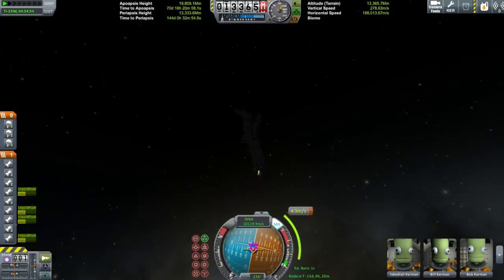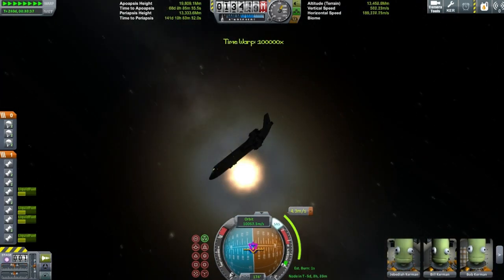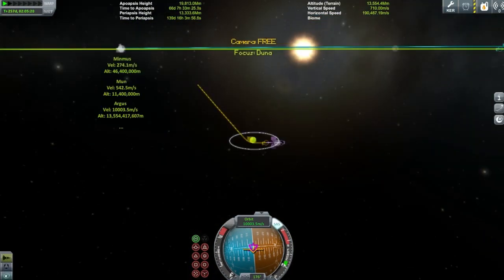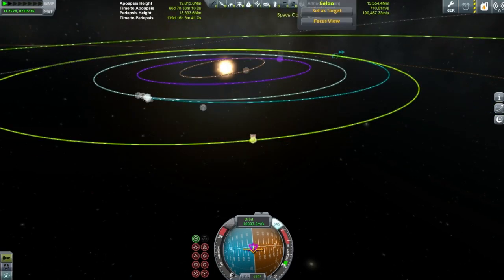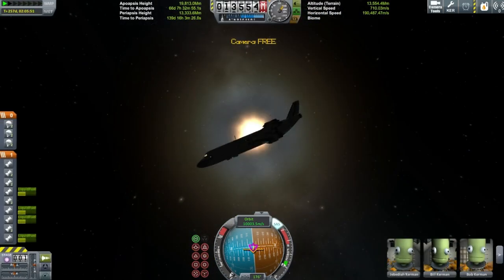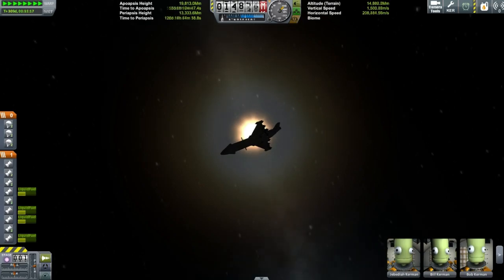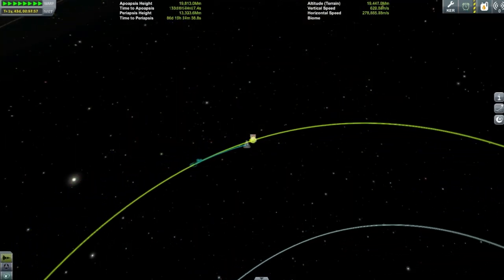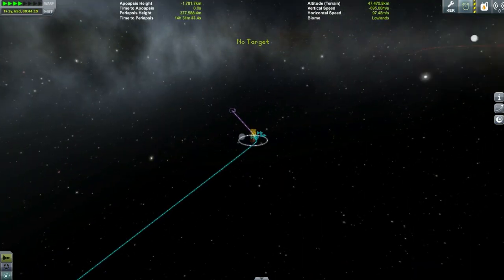I didn't bother with the two-orbit burn because I couldn't be bothered, and this thing has more than enough delta-v for Duna even with mistakes. I originally designed it to get to the Jool system — possibly as a Laythe or Bop SSTO. The original plan was to go to Bop, but people request Duna SSTOs a lot and it's just a lot easier, so a Duna SSTO is what you got.